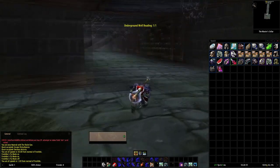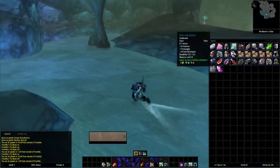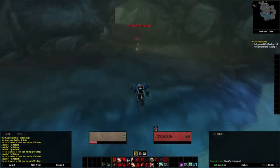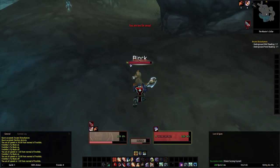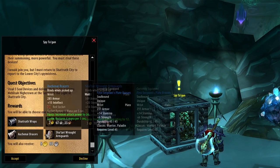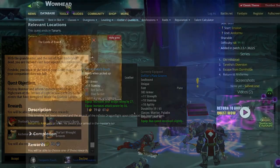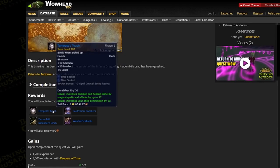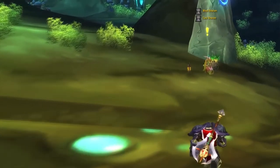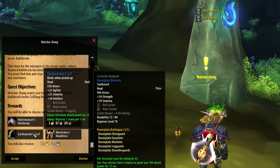I definitely recommend doing your Karazhan Attunement if you haven't already, because on the way through the required dungeons you will pick up quests that normally reward pre-raid best in slot pieces. I have a video dedicated to gearing up quickly that way, linked in the description. Try and pick up as many dungeon quests as possible, because dungeon quests give you absolutely guaranteed loot — you're not waiting around farming a boss for RNG.